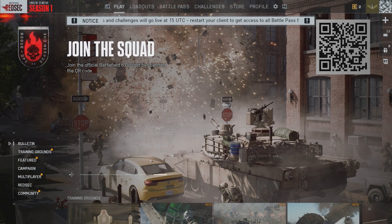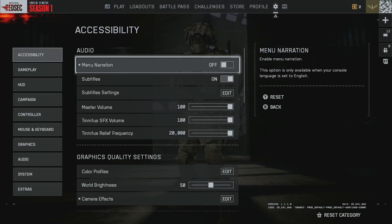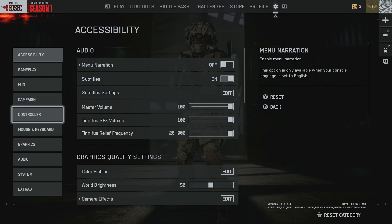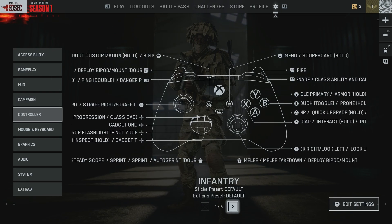To fix stick drift in Battlefield, open up the settings. You can do this by clicking LB or L1 if you're on console, or clicking the gear icon in the top middle if you're on PC. On the left side, go down to Controller.